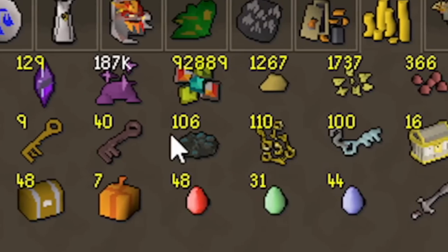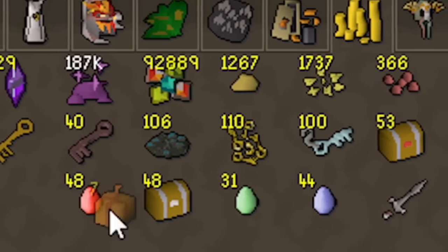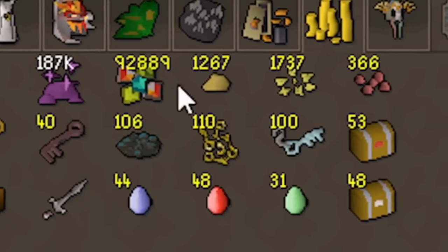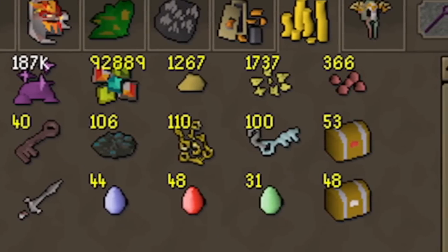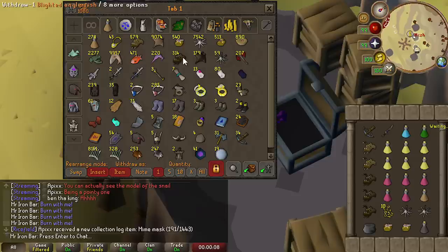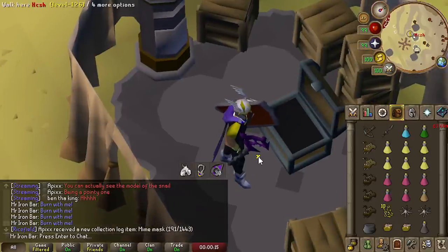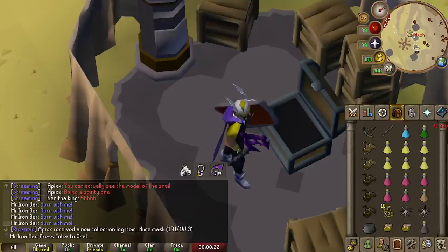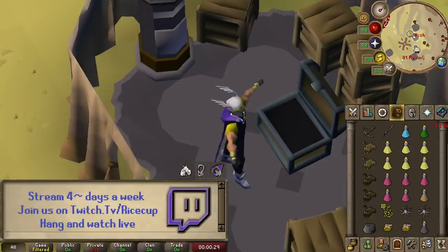There it is, guys — I got all the things I want to open. We've got the masters, the Gauntlet keys, the beginners, Brimstone keys, Larrangs keys, and enhanced keys. That's going to be a really fun opening! I'll do keys first, then Gauntlet keys, then clue scrolls. I'm going to do Larrangs keys first — 100 and change. I'm streaming right now live, and I want to open the Larrangs keys when there's the least amount of people watching because I have to go to the wilderness.